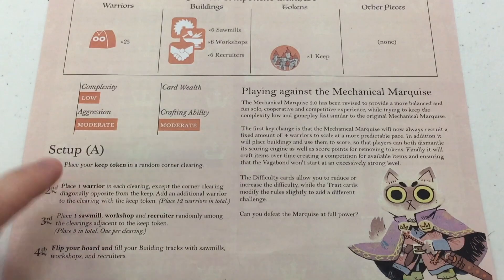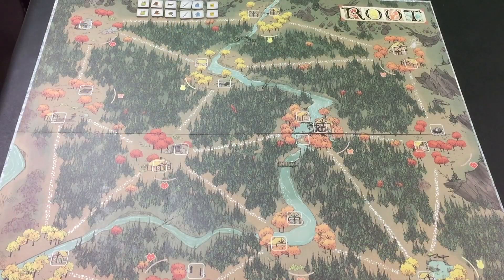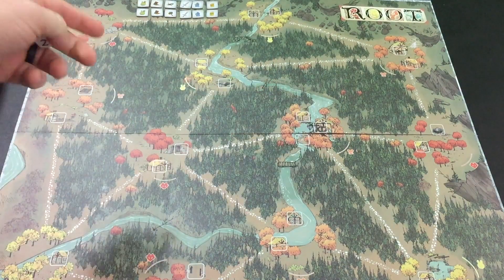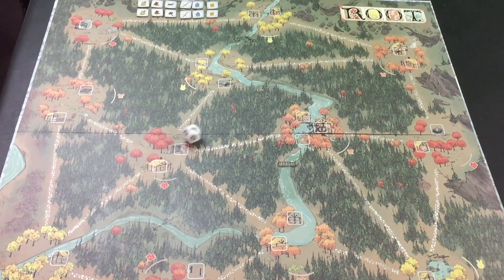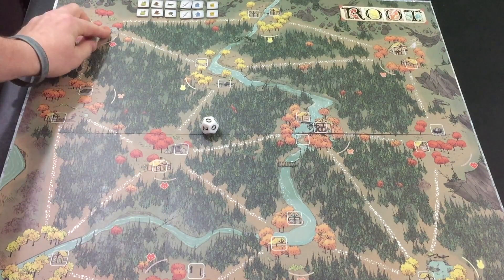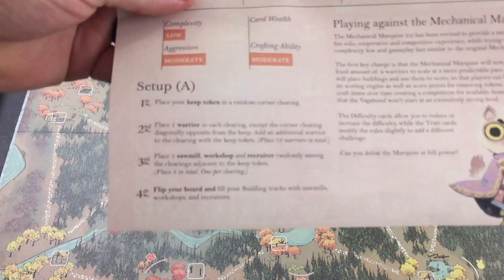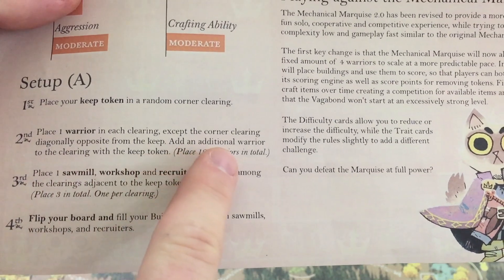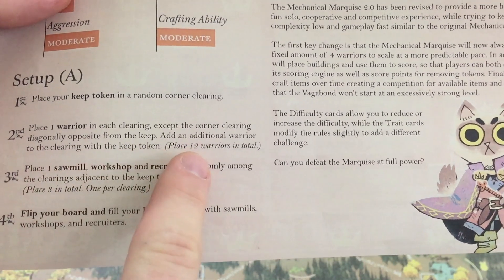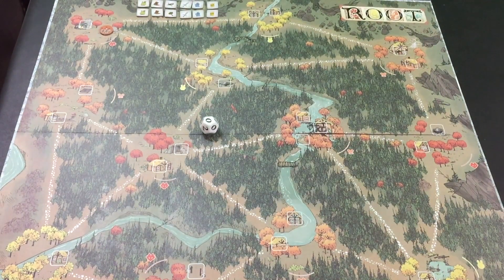For setup, first we've got to place our Keep Token in a random corner clearing. Here is the board, and we're going to roll to randomize it — 0 will be this clearing, 1, 2, and 3. We got a 0, so the Keep's going to go up here. Next up, place one Warrior in each clearing except the corner clearing diagonally opposite from the Keep, and add an additional Warrior to the clearing with the Keep Token — 12 Warriors in total.